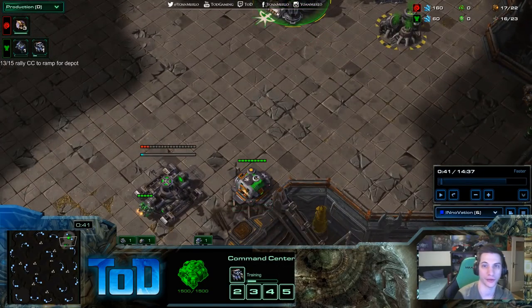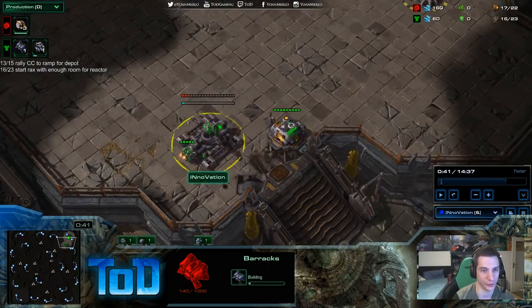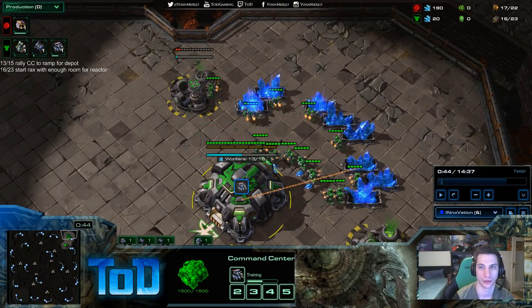On 16 out of 23, start racks with enough room for reactor. If you're on the bottom spot you wouldn't have to worry because the reactor would come between the depot there. But up top, you need to make it here. Then gas immediately after — on 16 as well. When I write something like that, it's important that you do both at 16. If gas was at 17, I would have put 17 out of 23 gas.